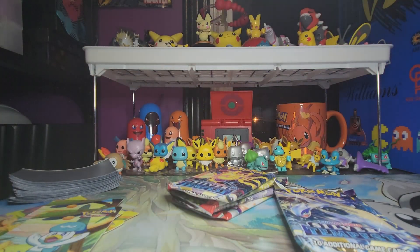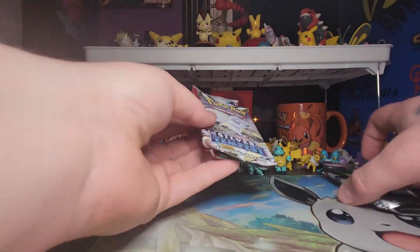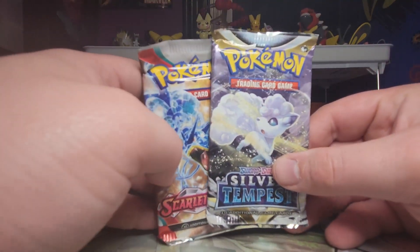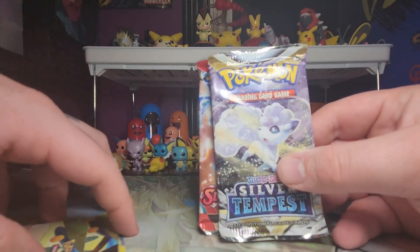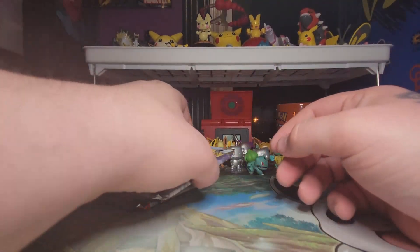So we're going to do a little challenge here. These first two packs came from the Fuecoco tin. Let's go through these cards and see which tin has the better pull.